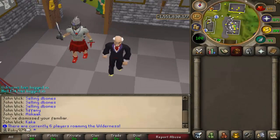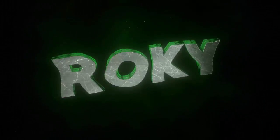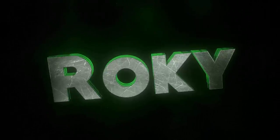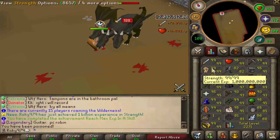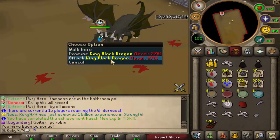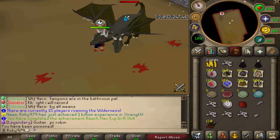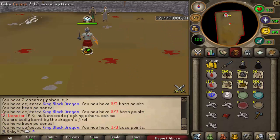Let's go get five 99s in a row! Welcome to episode 6 of the ICOV Road to Max Iron Man series. Starting off the episode we are at 1 billion strength XP, been killing KBD for so long and still no drops.